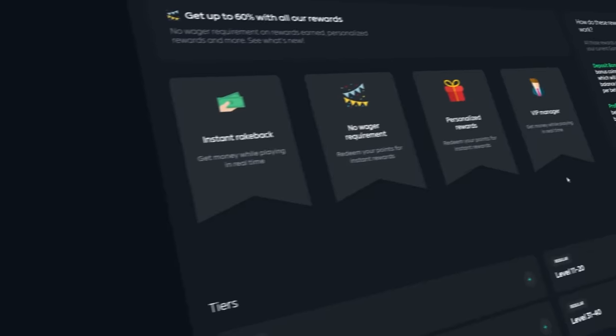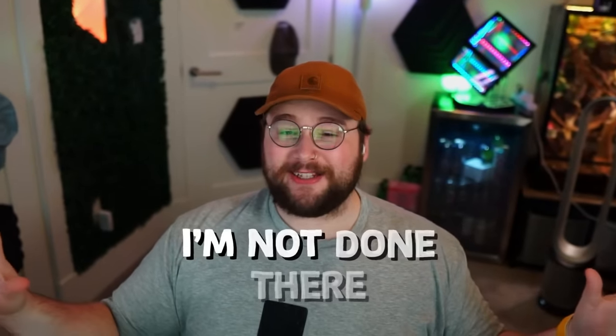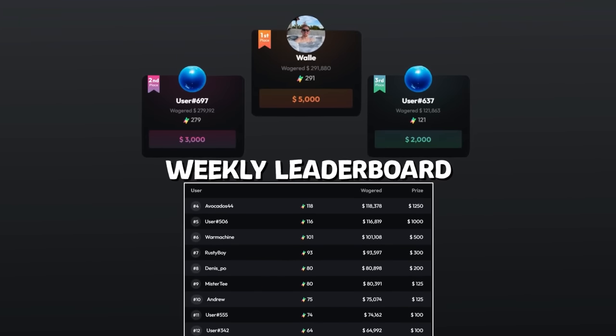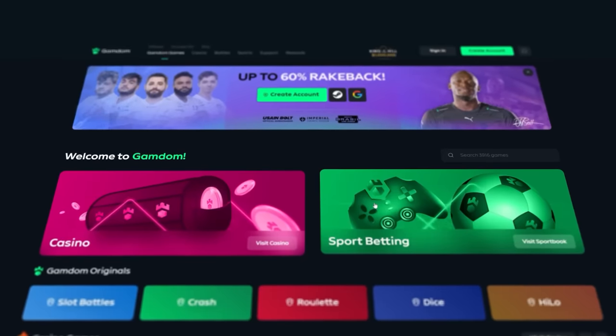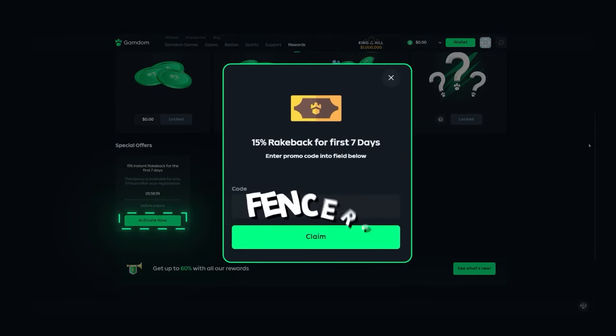I'm doing something big for anyone that supports me. I am giving away $5,000 in the form of a weekly wager race for anyone that plays under code FencerGG on GamDom. Not only do you get activated for the $5,000 by using my code — players will also get a daily surprise as well as instant daily, weekly, and monthly rank back on all their bets. Make sure you go in the description and join my Discord — you can stay up to date with all the leaderboard statistics, and I'm also going to be giving away free spins, tips, and all kinds of bonuses. To get activated, go to the rewards tab, register on GamDom, click activate now, and enter code FencerGG. You also get 15% rank back for the first seven days by activating. Thank you guys so much for watching.